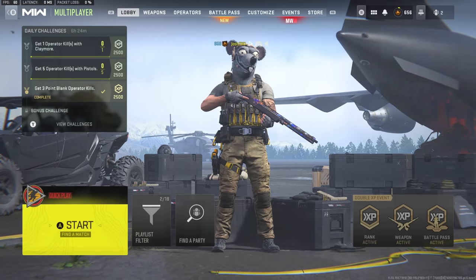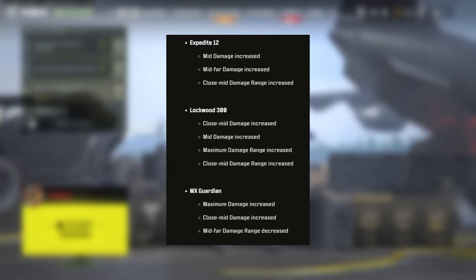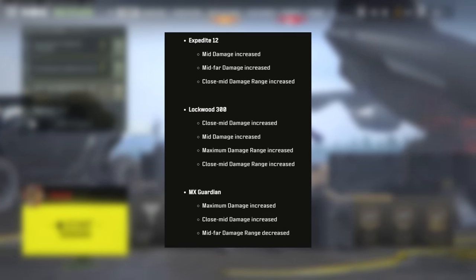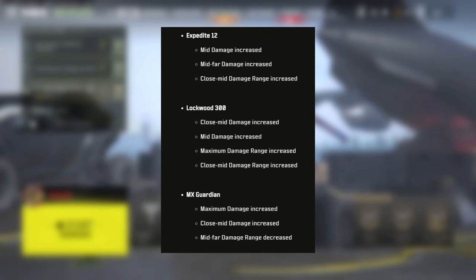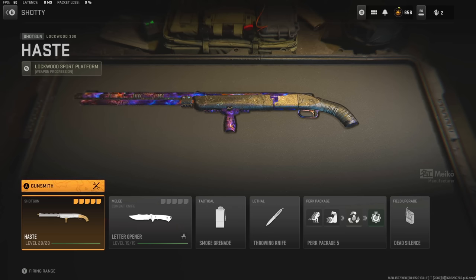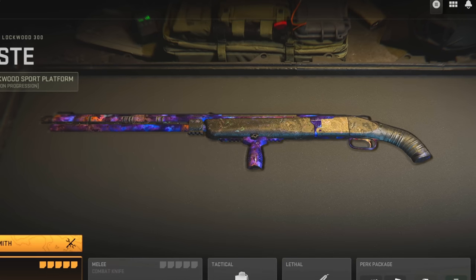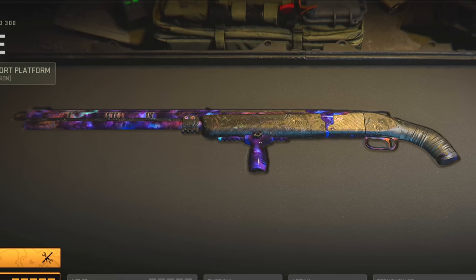I did notice yesterday we actually ended up getting an update to some shotguns in Modern Warfare 2. They buffed the Expedite, the Lockwood, and also the MX Guardian. The MX Guardian also got a nerf to one aspect, but overall a lot of buffs. So I definitely had to pull out a shotgun for today's video — just look at that sweet Orion Camo on that weapon, it is definitely getting put to good use.